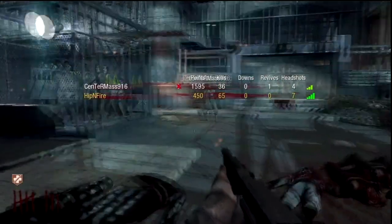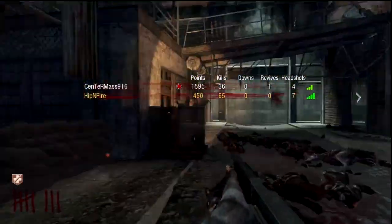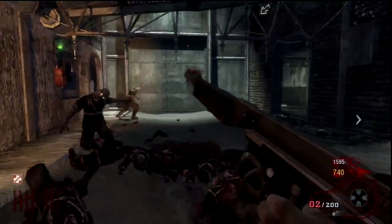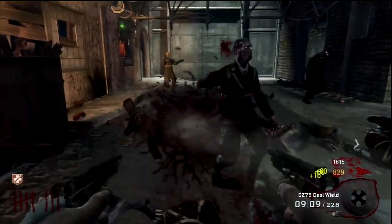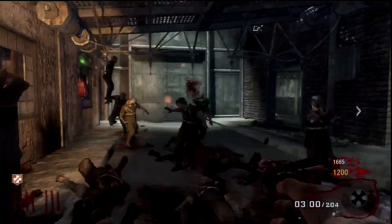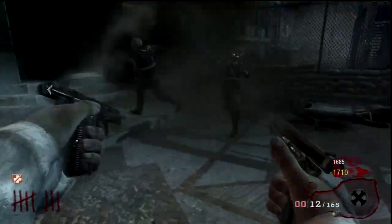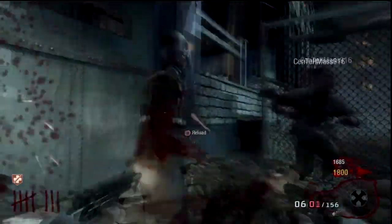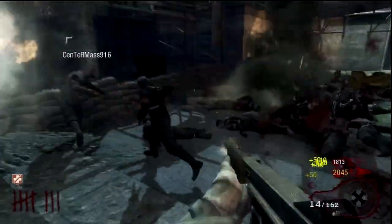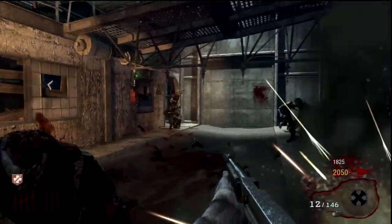I don't know why this guy doesn't trade in his LAW, but I guess he wants to continue using it since it has full ammo now. The zombies are going to start swarming a lot more, and that LAW kind of blurs your vision, so it's not really a good weapon to use in this tight area. As you can see, we're kind of getting swarmed a little. And we luckily get the nuke, so the little swarm disappears and we quickly finish that round.